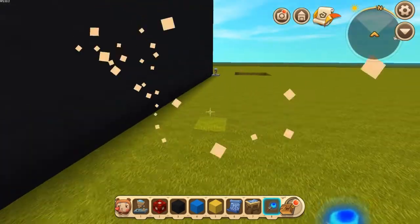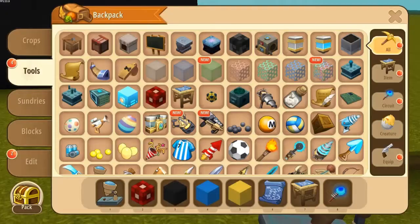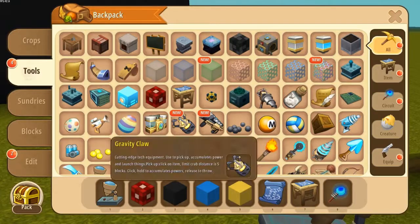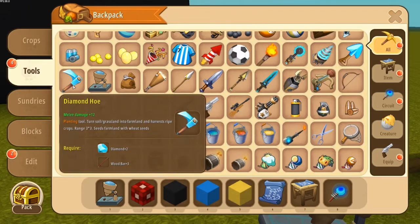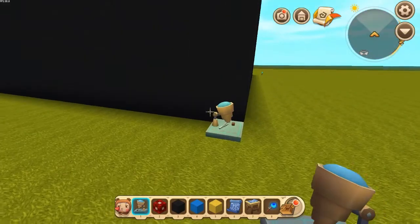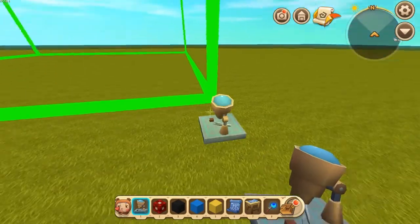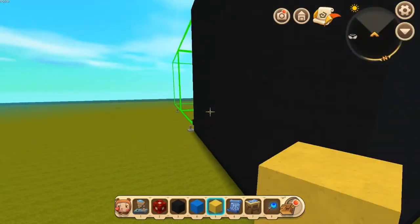Now if you don't know what I'm using, let's go ahead and get into that. This is a miniature workbench — it's gonna be under tools. Scroll down a little ways and it's gonna be right here next to the diamond home. Go ahead and get that, place it down, and that's gonna make an 18 by 18 area by 20 high. Just keep that in mind.